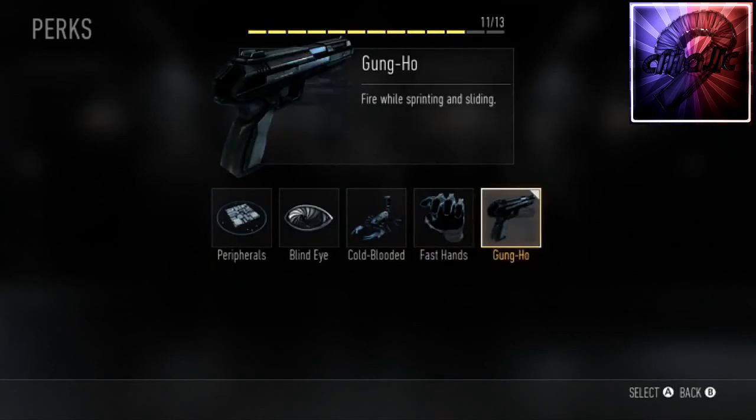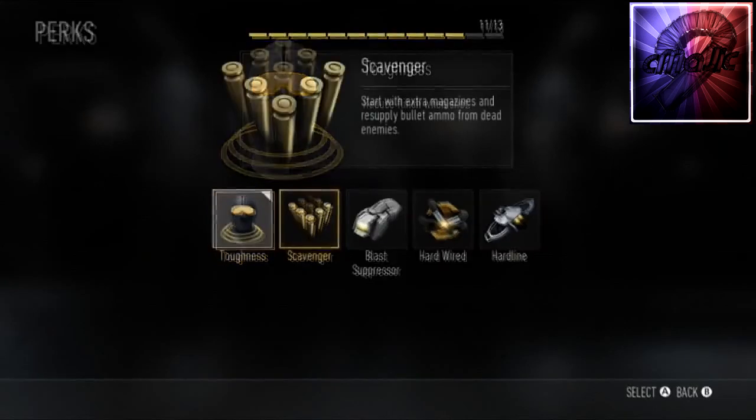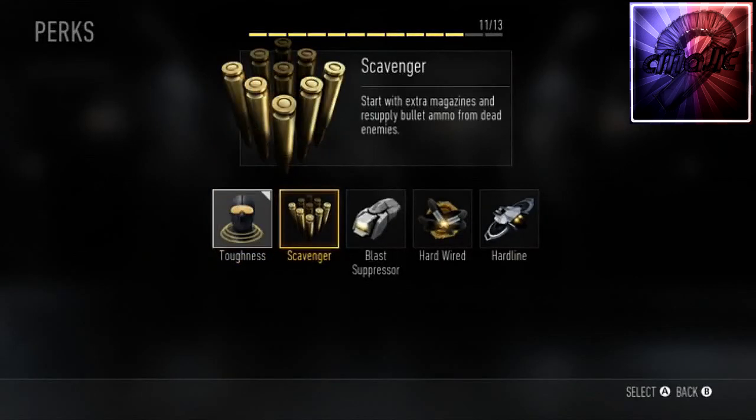Gun Ho lets you fire while sprinting and sliding. Personally I'm probably not going to use that — I don't need to fire while sprinting or sliding, but it's there. Toughness is one of the perks you absolutely must use. It reduces flinch when shot, which makes gunfights more interesting and helps you win more. If you don't use toughness, you're basically not playing Call of Duty properly.